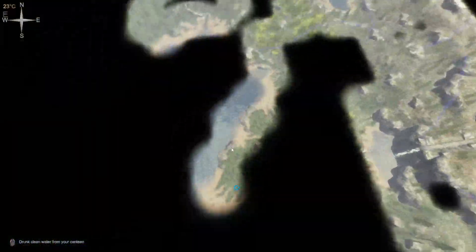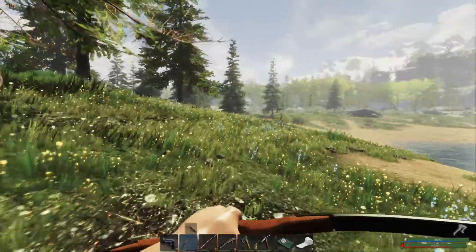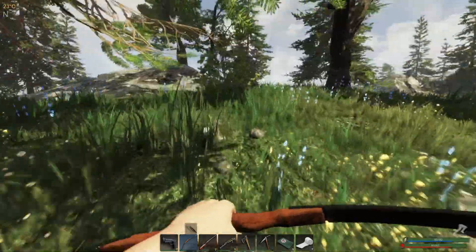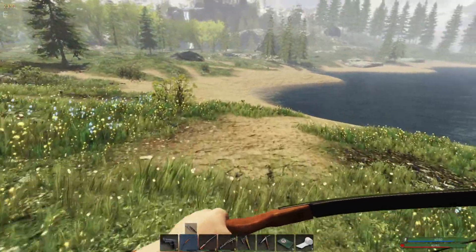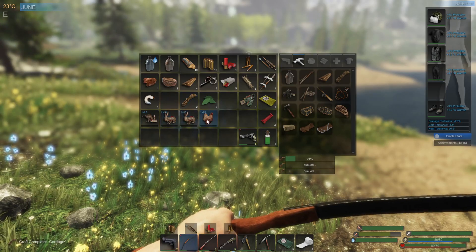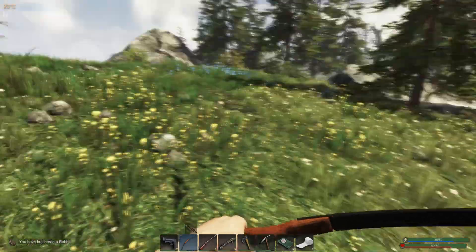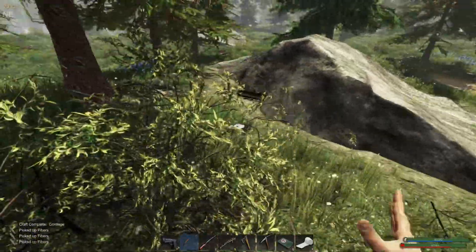Let's have a look at the map — we're going to go along here. We're going to make a couple of cornages, got to keep crafting. I've got quite a few. It's okay if the rabbits kind of go off. I've got a lot of meat then, haven't I?